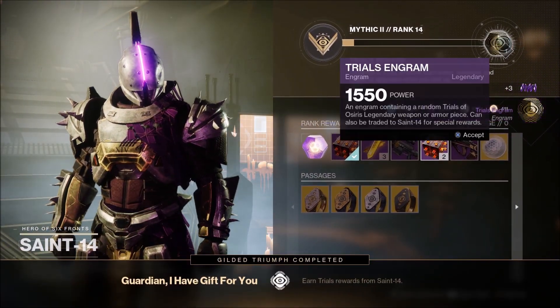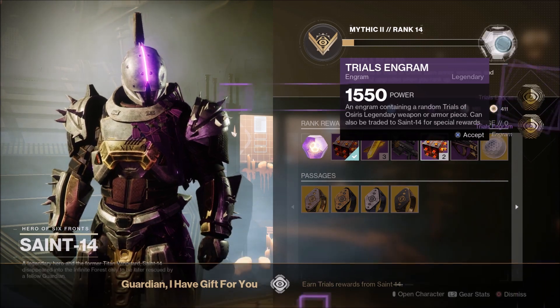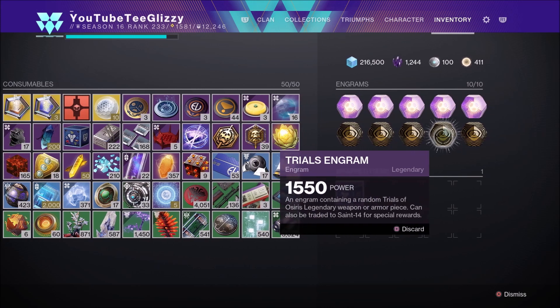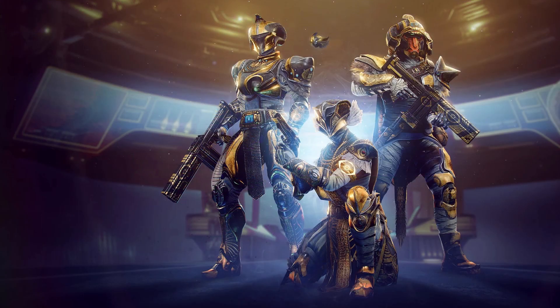Once you earn yourself a handful of trials engrams, you're going to want to save these until Season 17. At the start of Season 17, take your trials engrams over to Master Raul and you'll have a chance at getting your hands on some of that brand new Trials of Osiris loot.